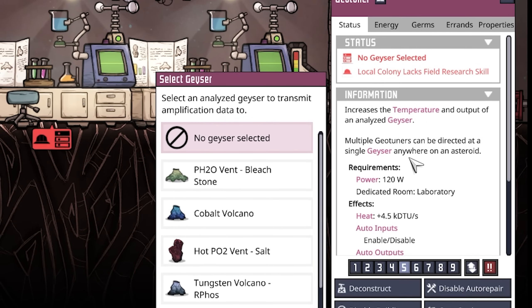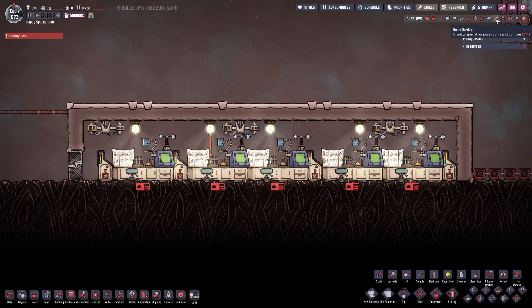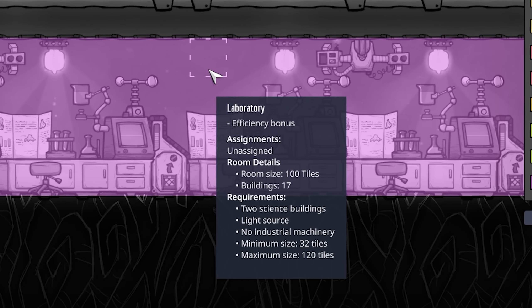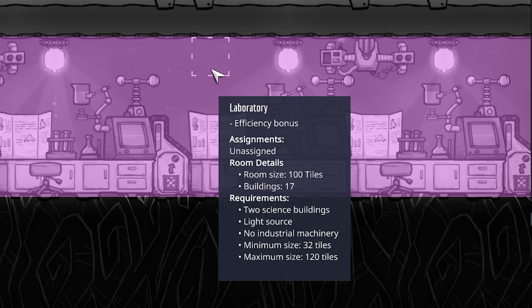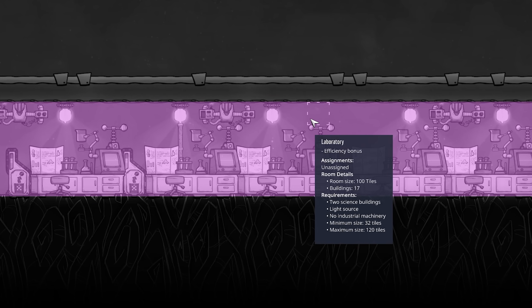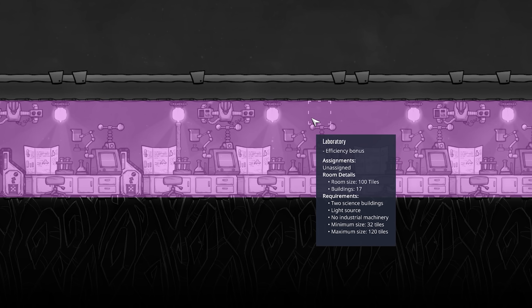Another requirement is that it has to be inside of a laboratory. In the room overlay, a laboratory needs two science buildings, a light source, and no industrial machinery — plus a minimum and maximum size. That is literally all it takes to get a laboratory up and going. It also gives us an efficiency bonus from the light and from the laboratory itself, making it highly efficient to work on anything research-related.